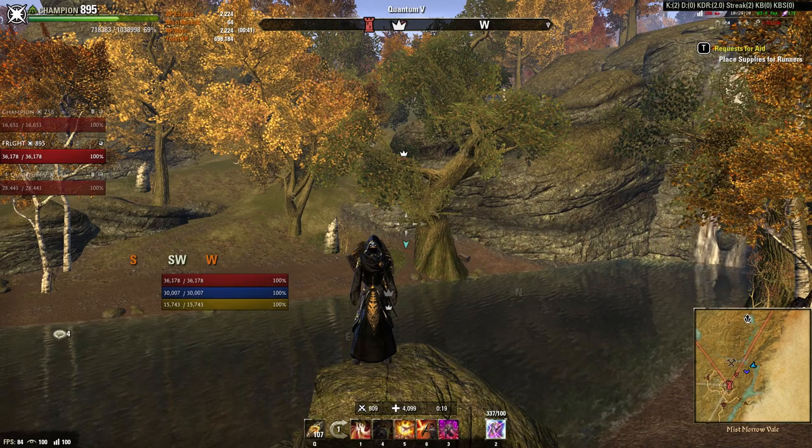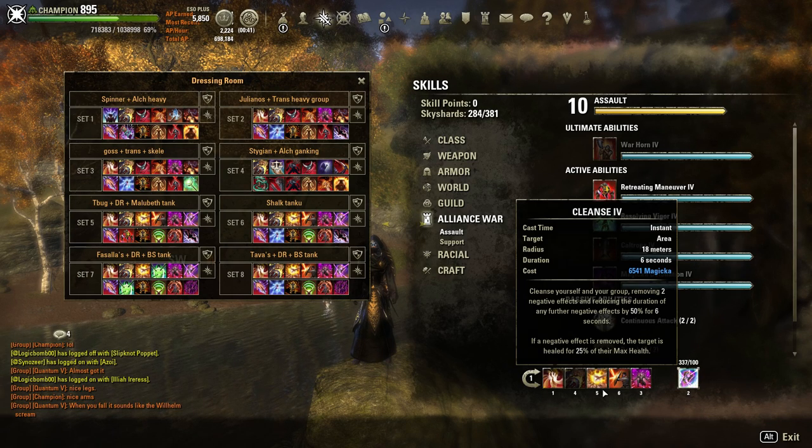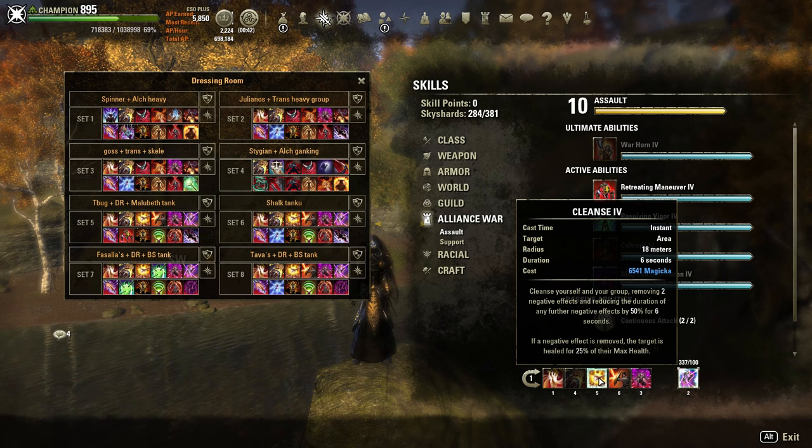As a sap tank on a sword and board bar, I'm a nightblade—I don't have a burst heal native to my class. Where do I get my healing? I looked back to history. Back in 1.6, you had nightblades with around 900 CP running really high max stat builds, hitting 30-35k health, 55k magicka, running really high damage and extremely durable sap tank builds. Today I don't have the luxury of being an emperor all the time, so I'm using the same ability they used to burst heal back then: Cleanse.